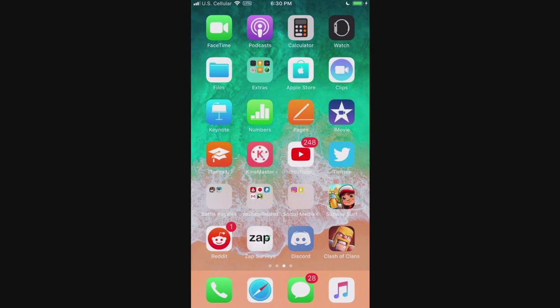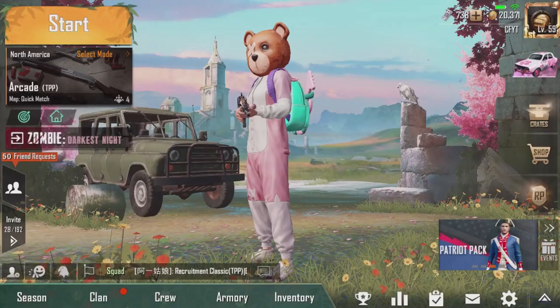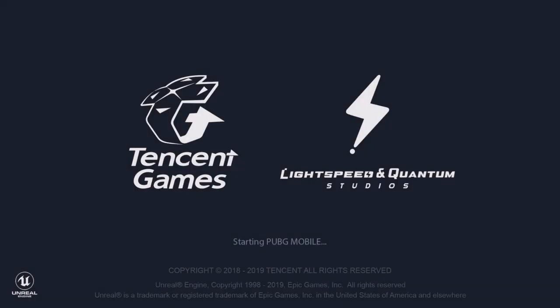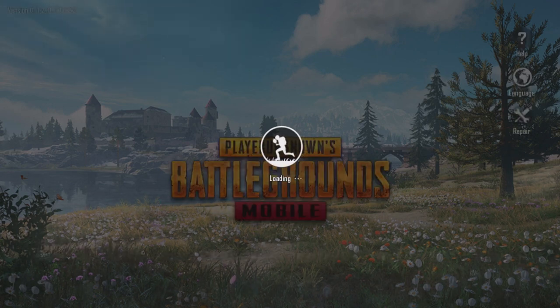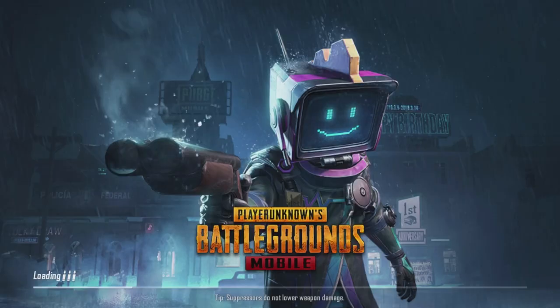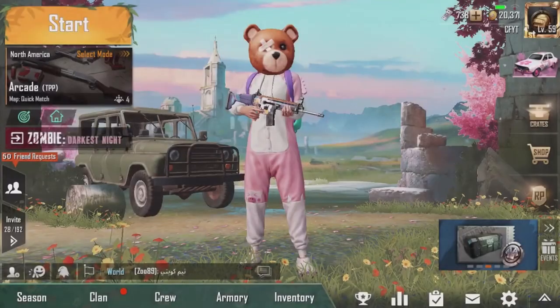Now go back to PUBG Mobile. Click on the PUBG Mobile game and quickly refresh before you enter the game. Since you're basically in another location, it's going to take a little longer depending on your internet speed. You can see it says 'loading' and then it's going to take you into the PUBG Mobile game, so just wait.